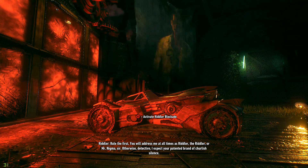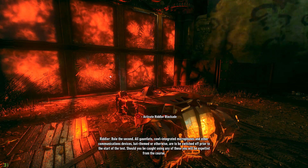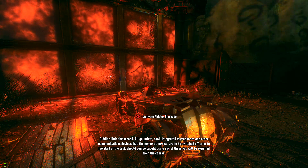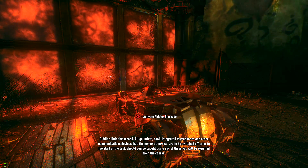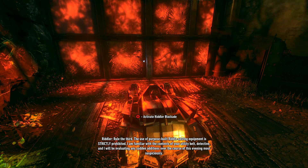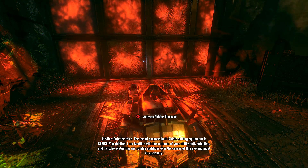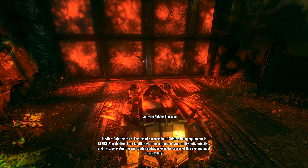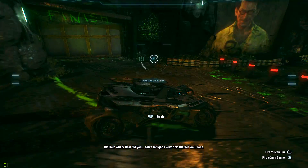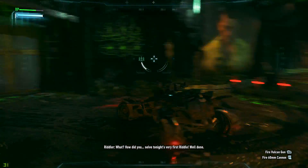Mr. Nigma — tests are to be switched off prior to the start of the test. Should you be caught using any of these, you will be expelled from the course. Rule three: the use of purpose-built riddle-solving equipment is strictly prohibited. I am familiar with the utility belt. I don't think he knows we hacked his code. Open the damn gate.